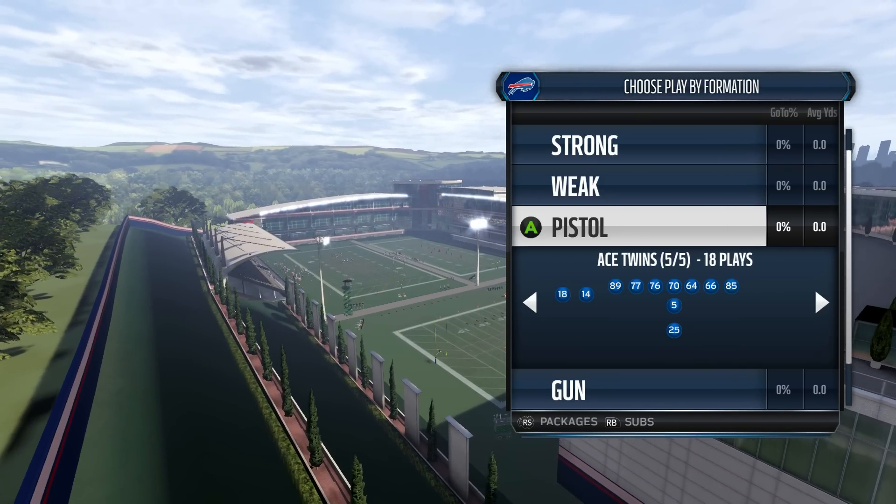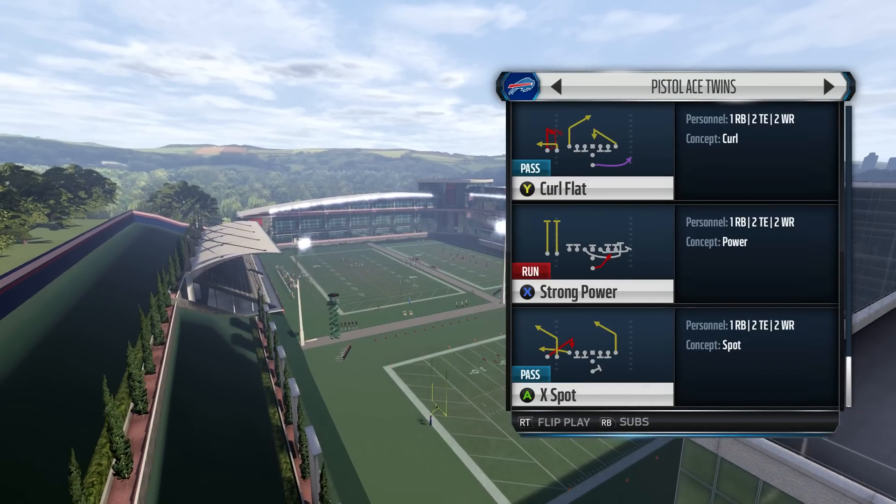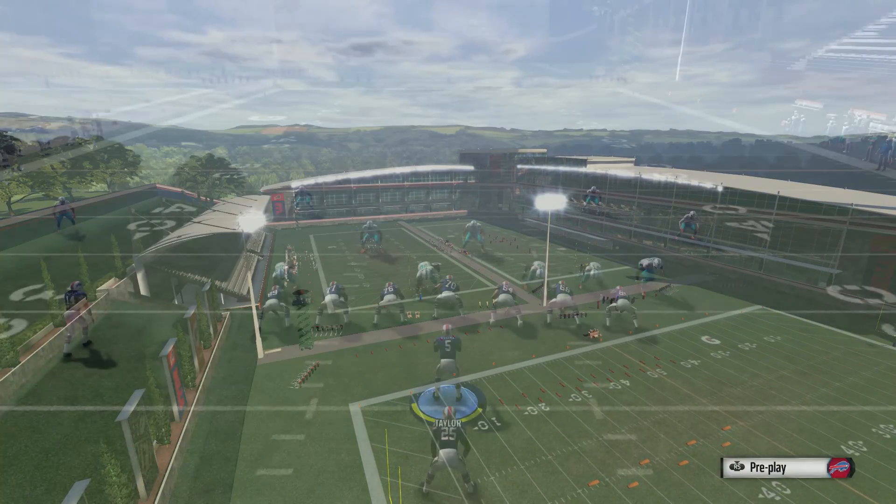We're in the Buffalo Bills playbook. The formation is Pistol Ace Twins, and the play is called Strong Power. We can call it against any defense.